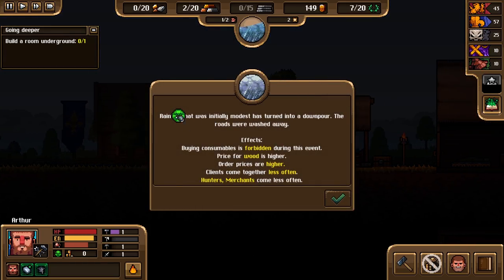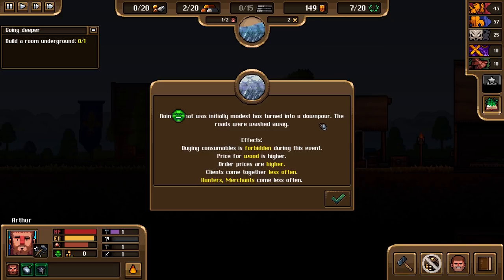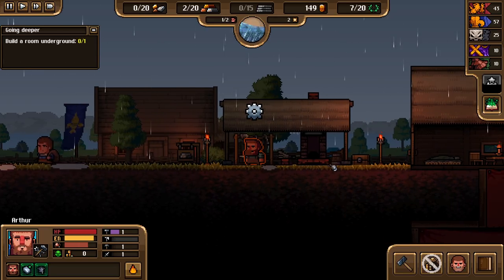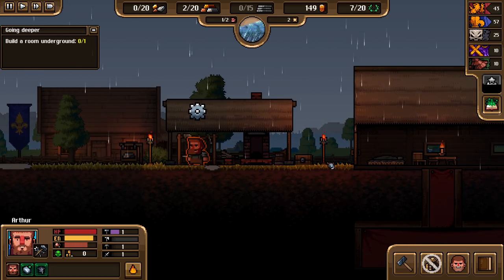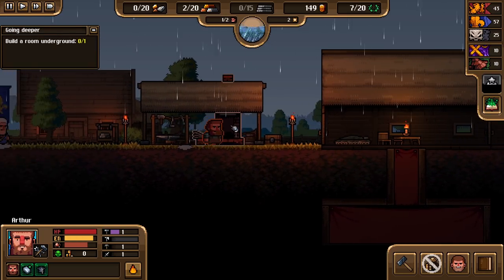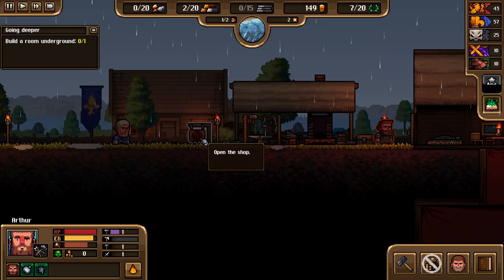There you go. Something was initially a modest rainfall that turned into a downpour — the roads were washed away. Buying consumables is forbidden during the event, price for wood is higher. Looks like we're not gonna be able to buy from the merchant for a while — thank goodness we bought ahead of time. We're gonna have to go to that mine. Luckily we have some money — sorry, we're closed now.